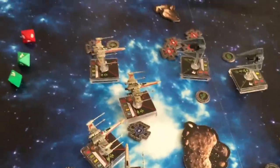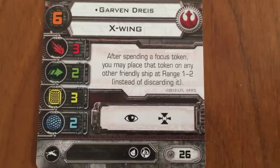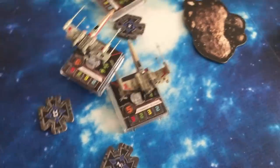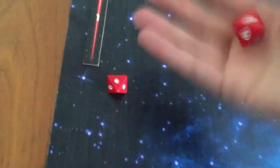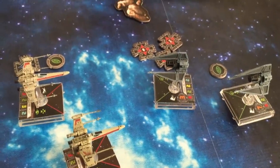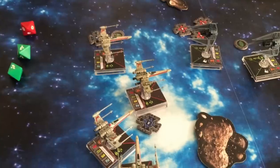Three attack dice, and I do have a target lock. I'm going to use my target lock — I've got two hits and a crit. You've got an evade token, so that negates two hits, which means you take the crit as one shield damage. You've got one shield left on that TIE Phantom. Next up is pilot skill five, which is Hobbie.